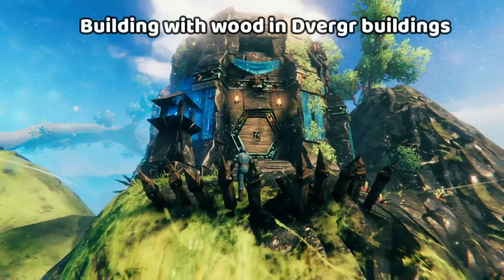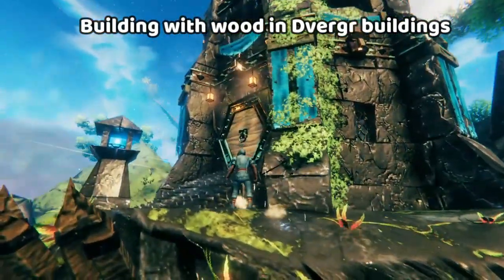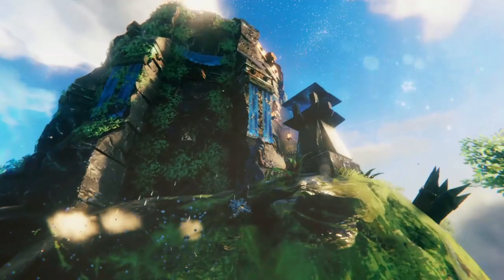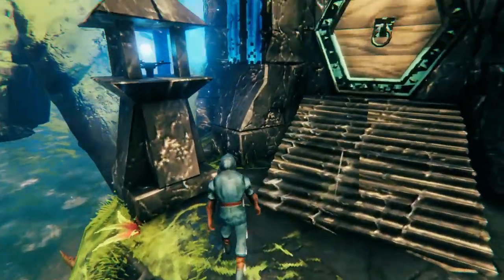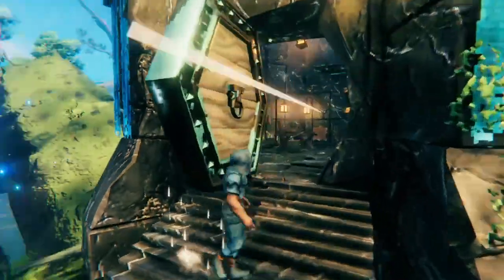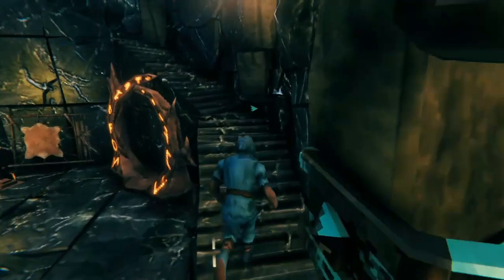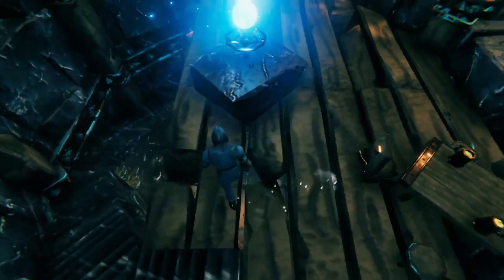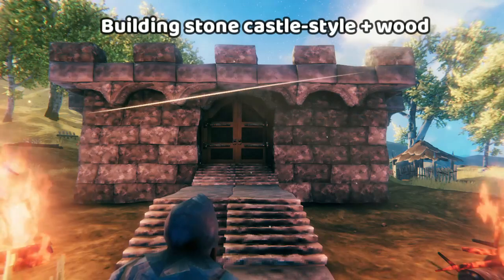Similar to the stone towers from earlier, you'll also find these giant Dverger towers made of black marble — the upgraded stone, and the current ultimate building resource with the most health and most resistance to all kinds of damage. You'll be exposed to how to build with it if you pay attention to the elements in the Dverger structures. They have a really cool door, you can see the inside, staircases — and you can build everything that you see here except for the wooden floor.